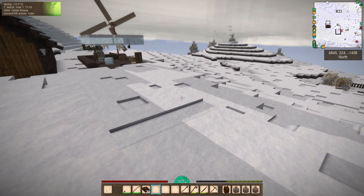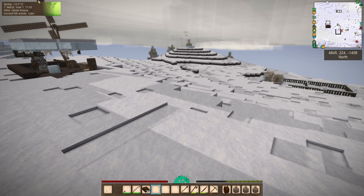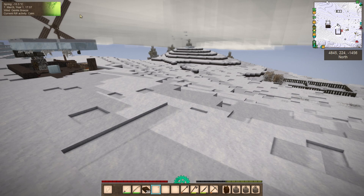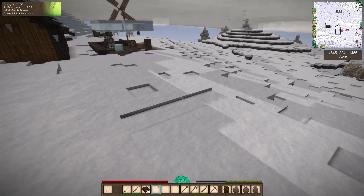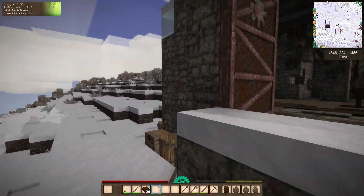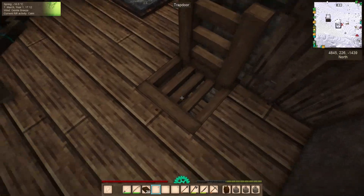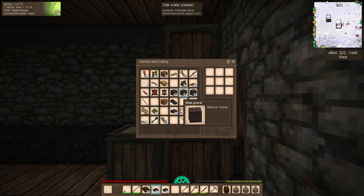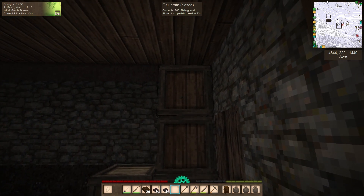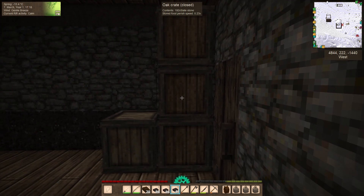Did I just see some snow melt? It is officially spring now. The HUD mod says it's officially spring now. Oh, I'm so excited. That would be amazing. Absolutely incredible. Give me all your slate stone. Oh, I can put some of this slate gravel back here — I'm not gonna need this. I can't stand gravel.